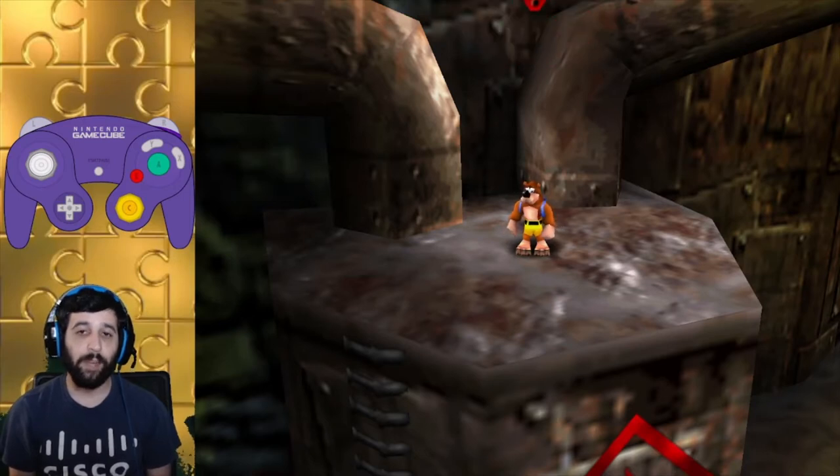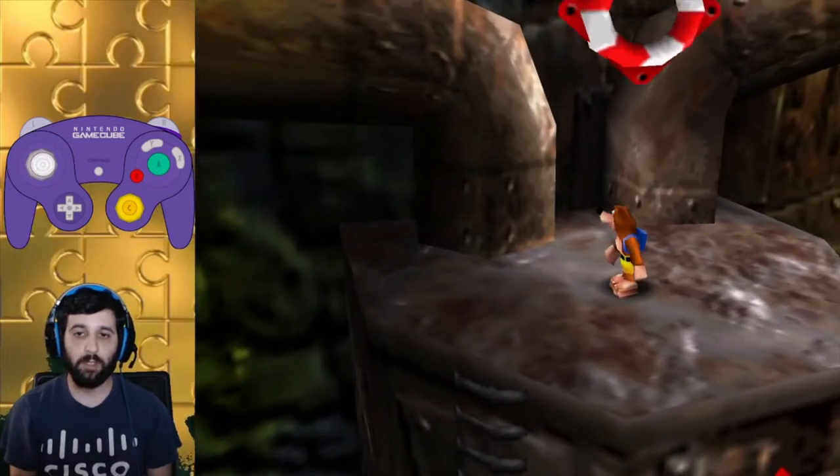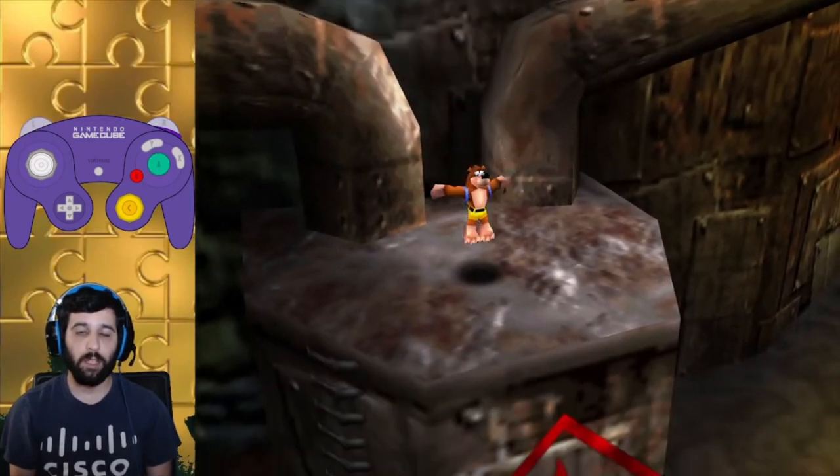The first enemy we're going to tackle is what most people have trouble with, which is the Flotsam. The Flotsam will be above you and he will chase after you, and people will just not know what to do. But you can actually attack him from below by using Beak Buster. So if you just jump or backflip and hit him at the right spot, you can knock him out.